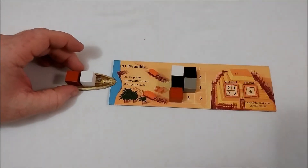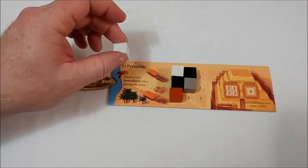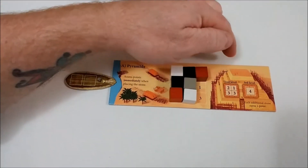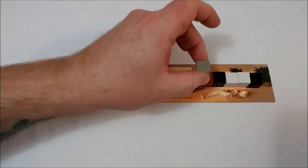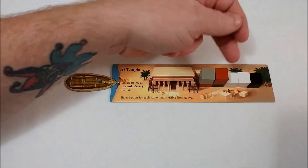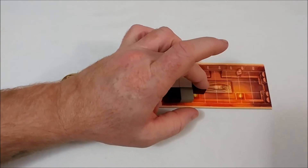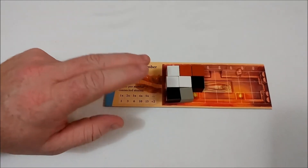As a boat lands at the pyramids, again from front to back, that player will score the associated points immediately. So white would score three, brown would score two. We also show the second level and the third level — anything above the third level only earns you one point. As a boat lands at the temple, the stones are placed from left to right. Players will receive one point for each of their colors showing from above.